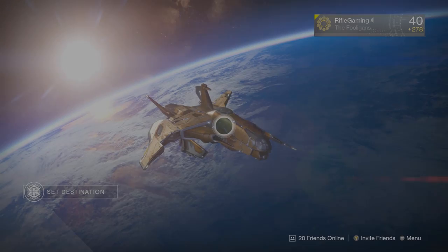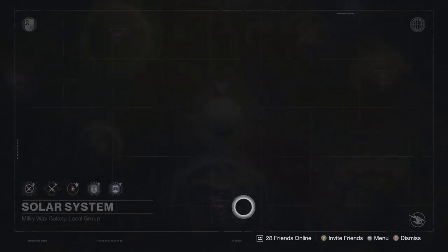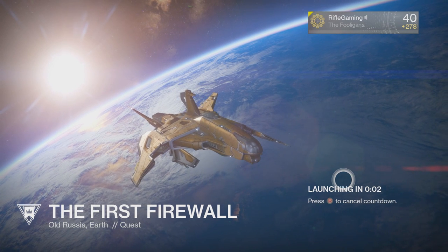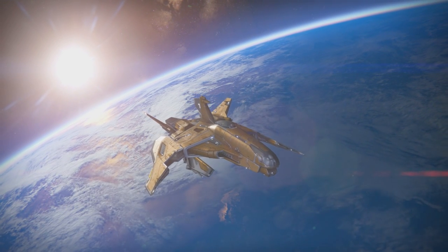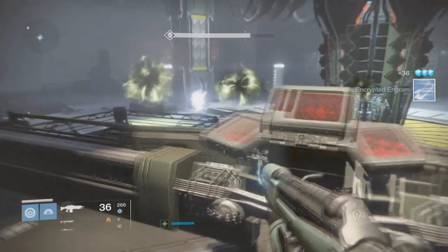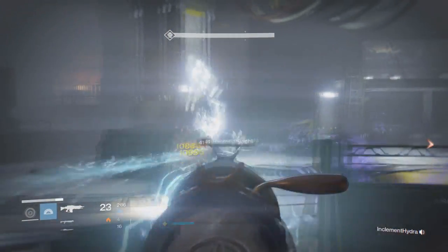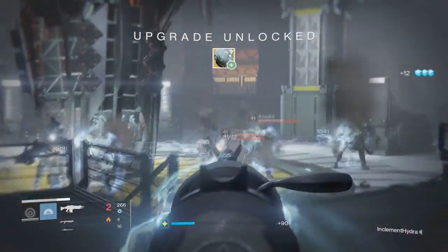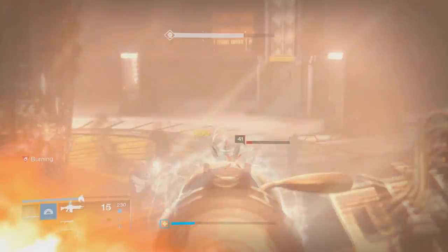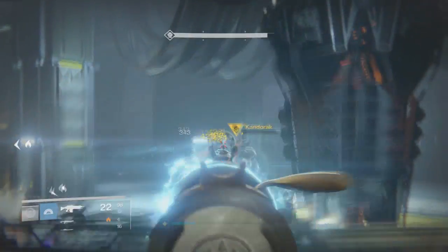As of today, October 7, 2015, there is a new mission available on Earth — keep in mind I'm not sure if this is available every day or only on certain days. The mission is titled 'The First Firewall' and leads you into the Rasputin Warmine. Once inside, enemies will spawn in a specific order and in a line — that order, read left to right, is the code. From the final boss, a gigantic knight, you receive the Curious Transceiver where you'll input that code.